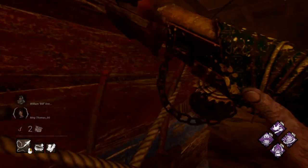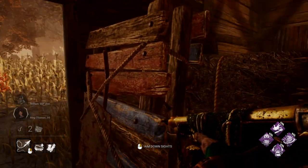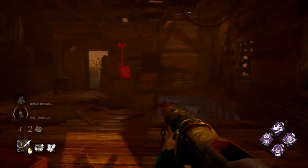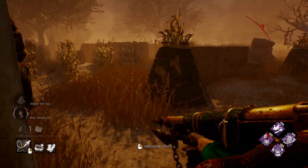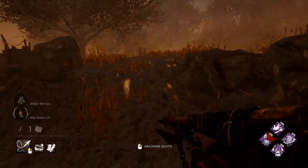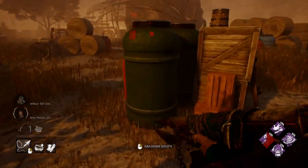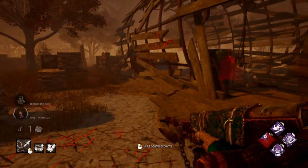Killer Shack — this pallet right here is a safe one, meaning there is no mind gaming this pallet. The walls around it are too large. This is one you will have to break. Also, make sure to use your killer power during the chase. If yours is chase-oriented, make sure you're using it — it will help you cut down chase times significantly.